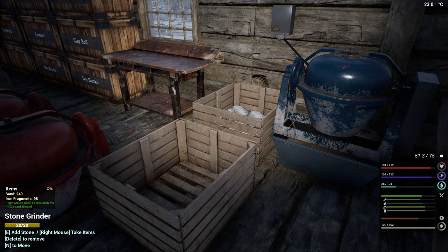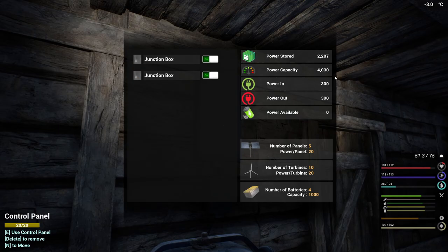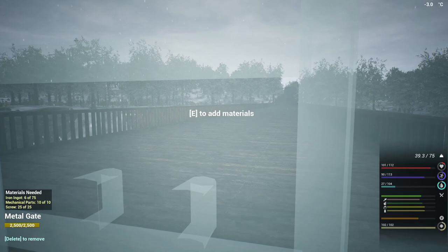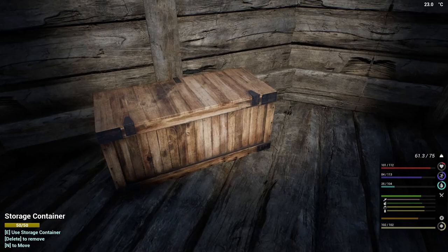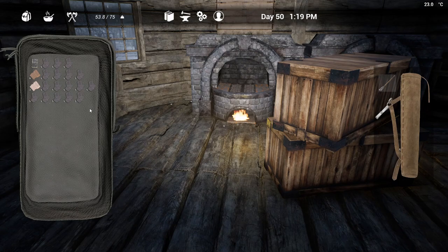Let's dump the sand because that could fill up really fast. We've only got 2,200 available — it should be okay though. Let's go dump these in and then empty the ingots and fragments out of the stone grinders when we go back in. That's 20. I forgot to take the five — that's okay. Dump, take, empty, empty — there's another 40.